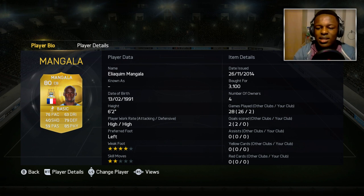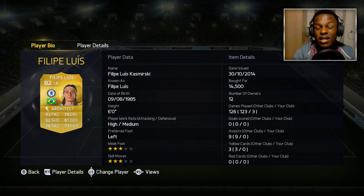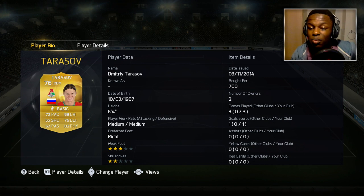Moving on, we have Mangala — this dude is just a beast. 76 pace, 79 defending, and 85 physical. I really love using him in games. He is my strong defender, stronger than Lua, performs better, and he's a defender I can rely on. Moving on, Philippe Luis cost me 14.5k coins. He's a good player, mainly got him for chemistry reasons. He's got 82 pace, 81 defending, and 77 physical — well-rounded stats apart from his shooting which is quite low.